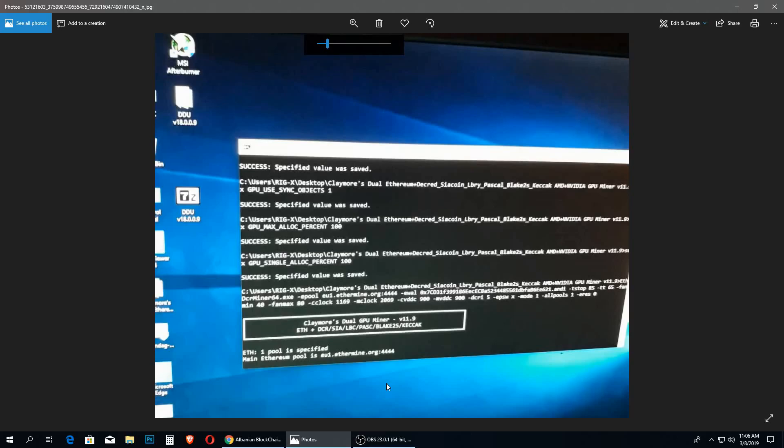To summarize: first check your cables, then your risers, then your graphics cards. One more thing you can do if none of this works — you can try a new or the latest version of Claymore miner. That's actually something you should verify before checking hardware. If you haven't updated Claymore, go download the latest version and see if that resolves the issue.